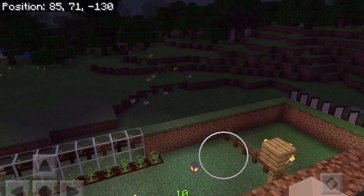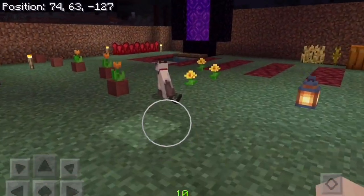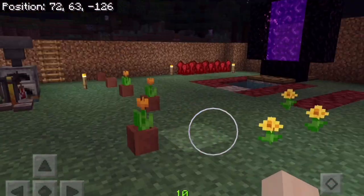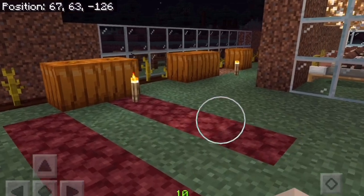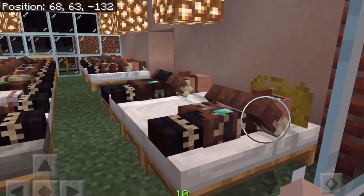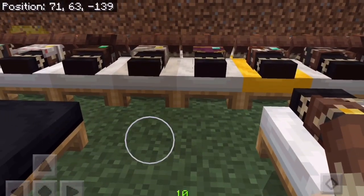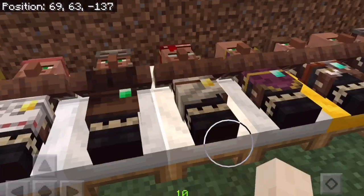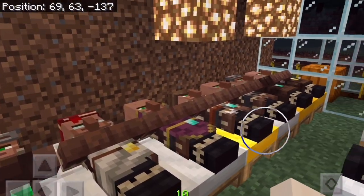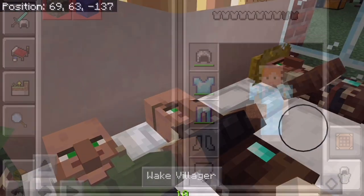That's how it looks at night. That's the moon. That's my cat. This is where the villagers sleep — there are quite a lot of them. Usually they build individual houses for each of them, which is a lot of work.